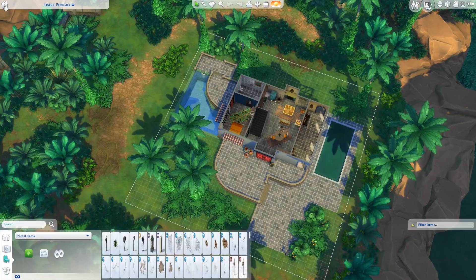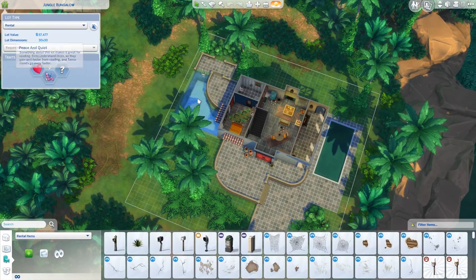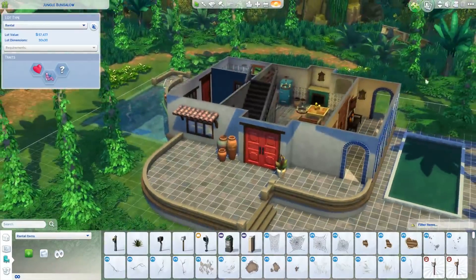They've got like two pools and this great area. It's got some pretty lot traits too. I think it's got romantic aura and peace and quiet. It's a beautiful place with a beautiful view around it as well. But on that note, we're gonna go ahead and jump right into the renovation.